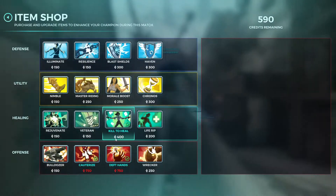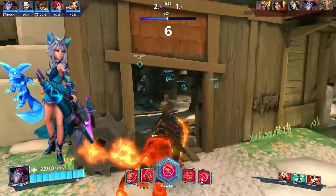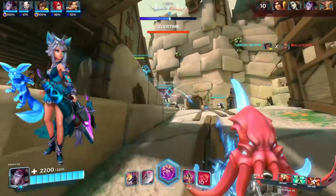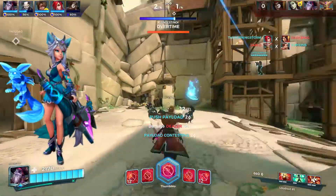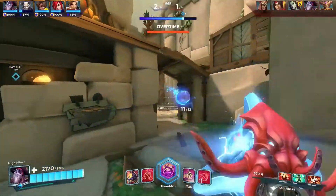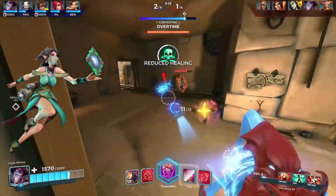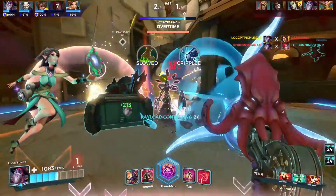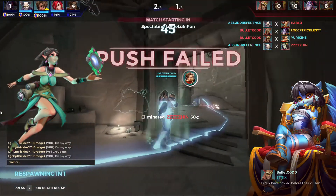Dredge is good against Io because Io's kit is mainly based around the dog. Since Io can only relocate the dog every seven or eight seconds, Dredge can just spam it down and then Io has to wait for the cooldown without major healing or stuns. Ying is similar — her healing comes only from her illusions, and if Dredge destroys those illusions she gets no healing at all, making Dredge a major counter to Ying.